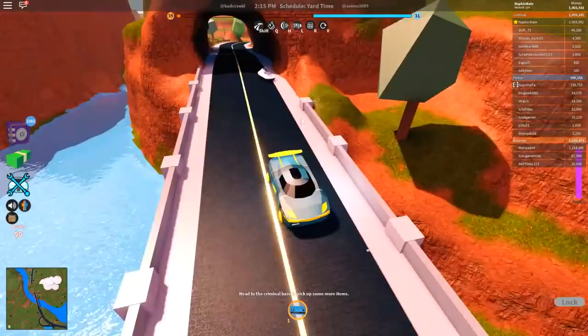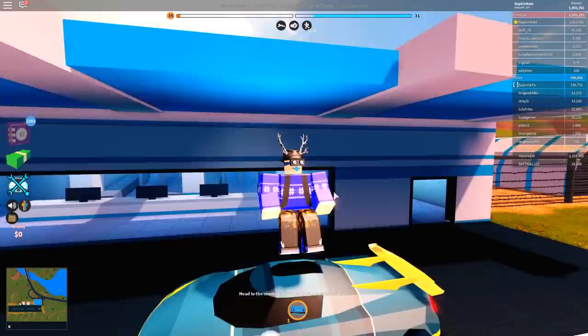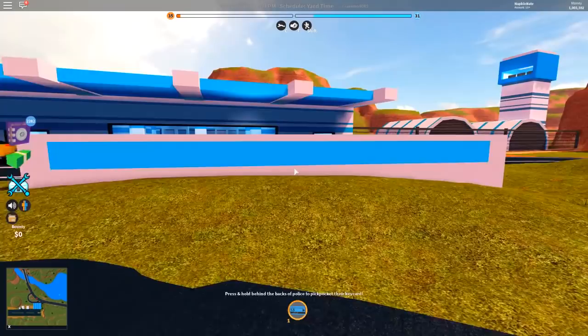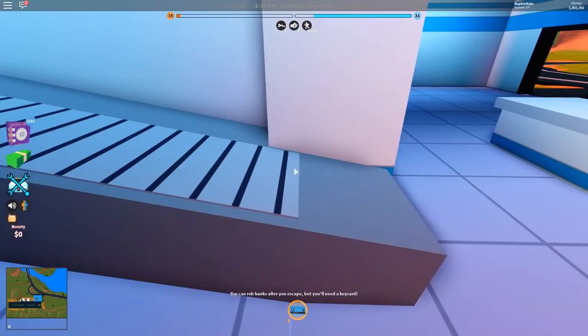One of the best things they did with this update is making it easier to enter the airport. Someone got a jet ski up here and did a ramp — their jet ski became stuck. They revamped the outside as well, there's a sign here. You know what the sign should say? Use code Napkin! Don't forget to use code Napkin when purchasing Builder's Club or buying Robux on PC. We are at the 'use code Napkin' airport.